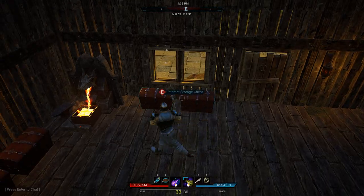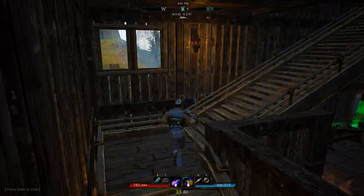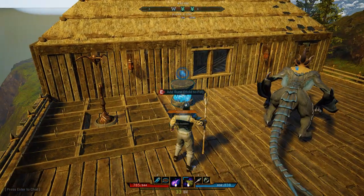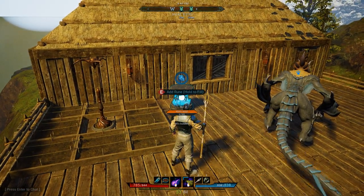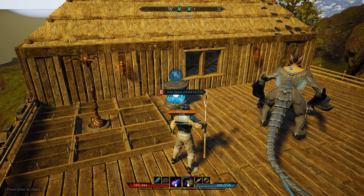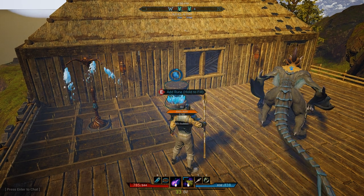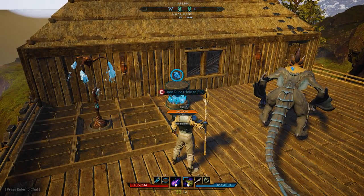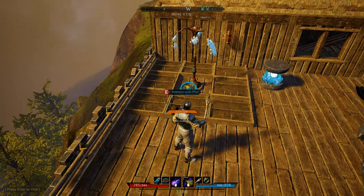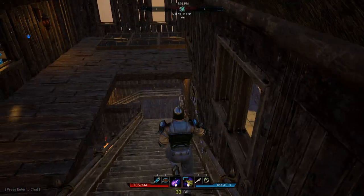I'll grab the rune crystals from the chest. You can see the border around the mana generator when you look at it. You can press E to add one rune crystal at a time, or hold E and it fills the ring with mana crystals. The sprinkler is now adding water to the crop plots, but it's not adding fertiliser yet.